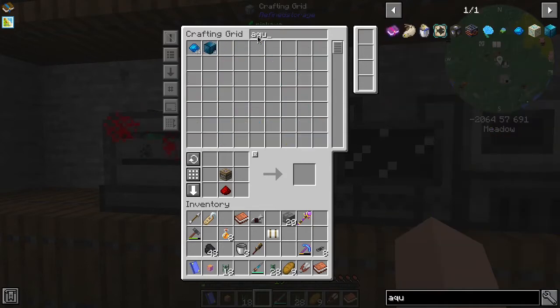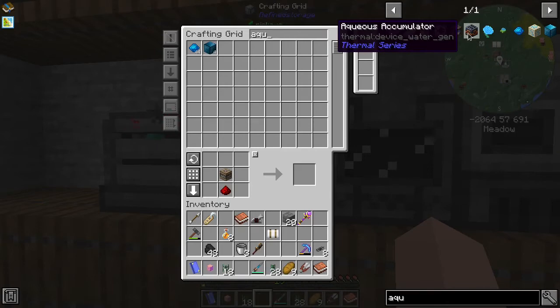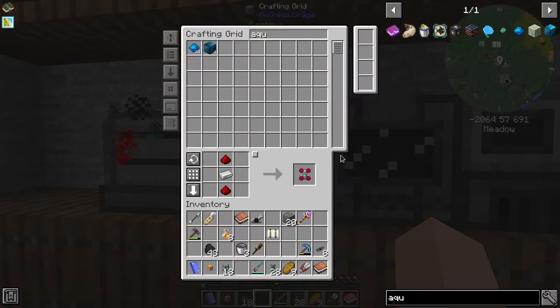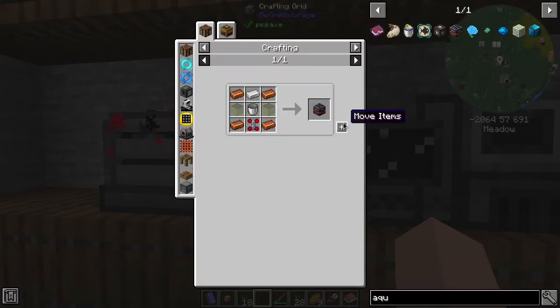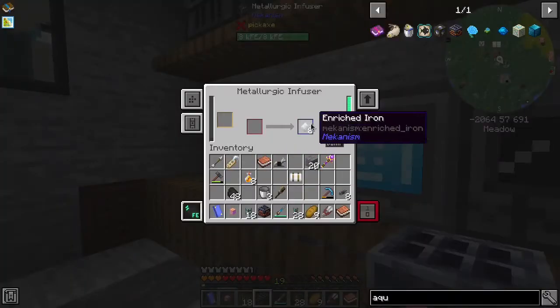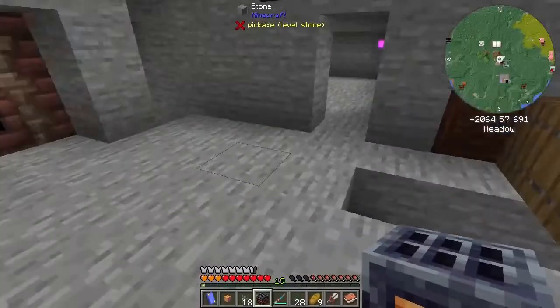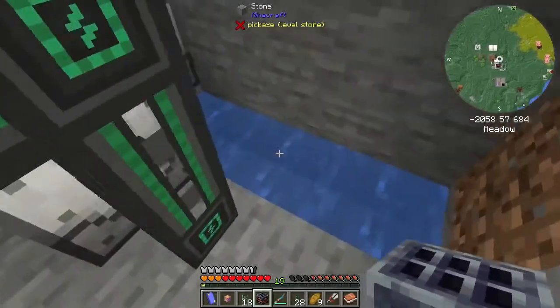Let's make an aqueous accumulator. The aqueous accumulator is a block that's been around forever in Thermal Expansion. So we need to make one of these - that's easy enough. And then we need to make one of these - I think we have everything for that, and we do. That's sweet. So we put this back in there again and that will make the steel. So now we just take this aqueous accumulator and we just plop it right down here. I put some water in here already - oh look at that, that's sweet.